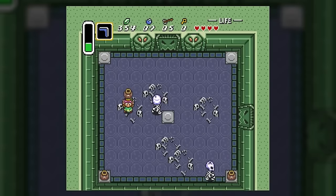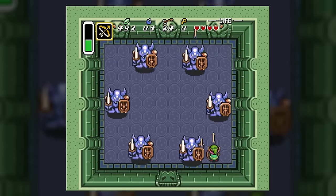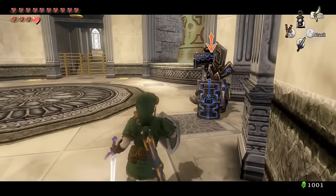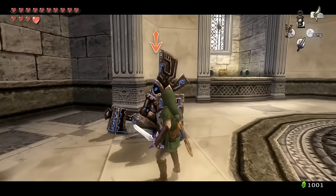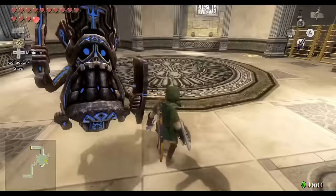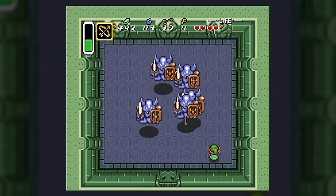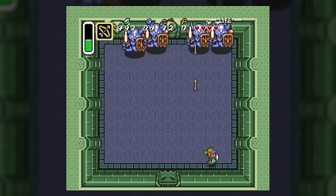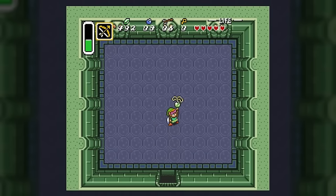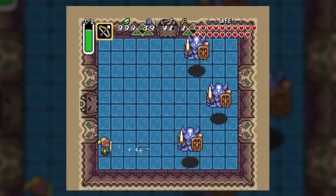With all the dark world bosses out of the way, let's turn to the light world bosses — of which there are three, technically four. The bosses of the first dungeon, the Eastern Palace, are a group of six Armos Knights. Armos enemies have appeared in nearly every Zelda game from the original title all the way to Skyward Sword, always appearing as statues that spring to life to engage in combat. Their mechanisms are likely technical rather than supernatural, though that's speculative. The Armos Knights were likely placed in the Eastern Palace as a trial for anyone attempting to claim the Pendant of Courage.